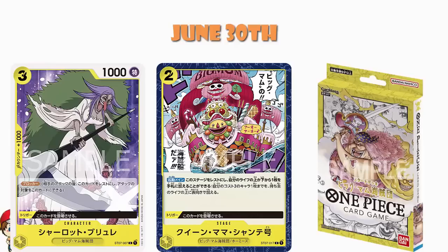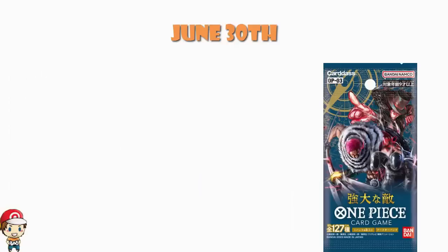But we get a bit of deja vu, because in the same way that Starter Deck 6 comes out on the same day as OP02, Starter Deck 7 comes out on the same day as OP03 — Pillars of Strength, or as it's called in Japan, Mighty Enemy. This date is not official, but we know it definitely is. And once again, we've got a very interesting set.